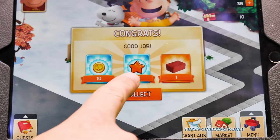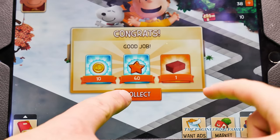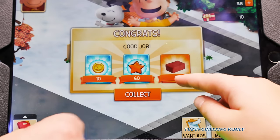Let's look. We've got ten coins, 60 stars, and one brick to make more cool things. Hit collect. Let's do one brick.